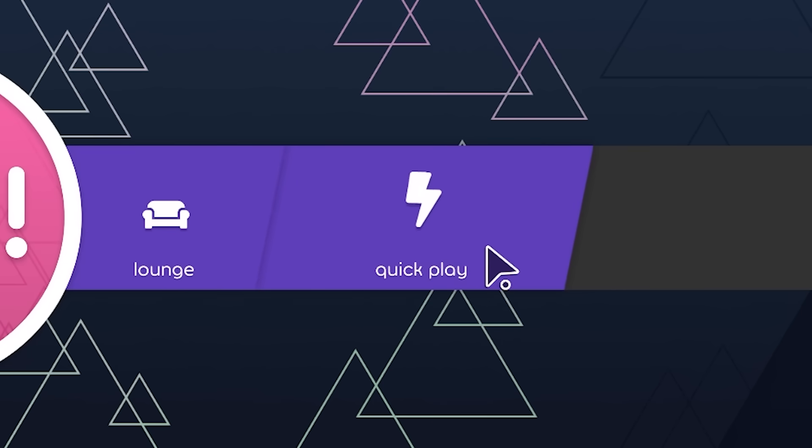There's one more multiplayer feature to talk about, but it doesn't exist yet. Matchmaking — or rather Quick Play, the official name — is coming next release. The matchmaking algorithm isn't done and the UI isn't finished, so things look a bit rough, but the general flow is there. The game works; you can already play with other people.